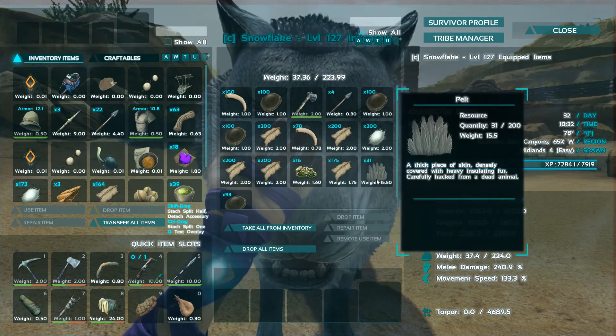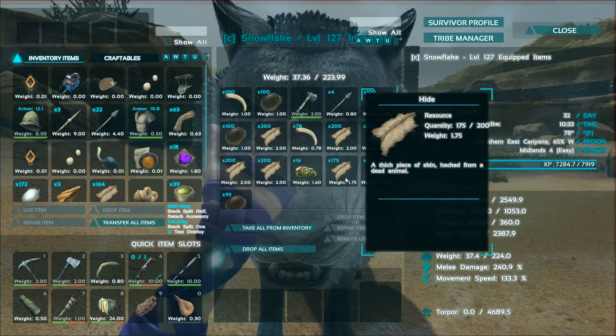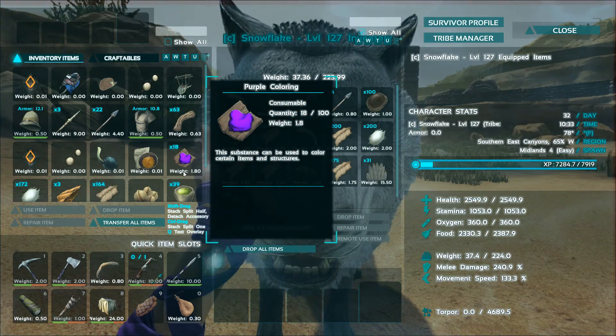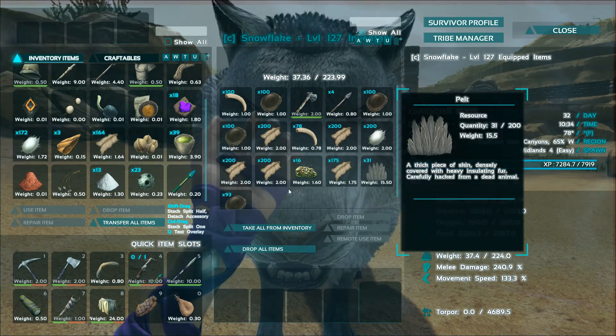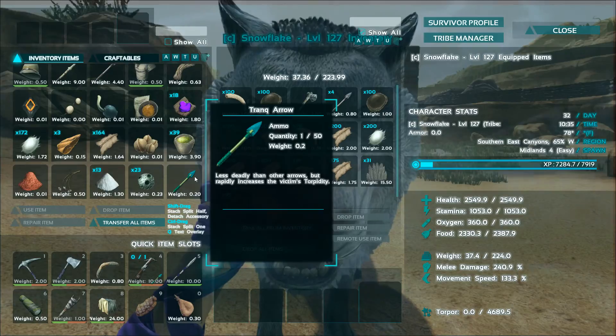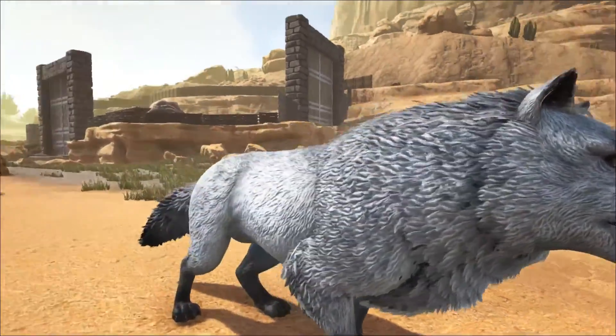On the first day I went and tamed a level 68 wolf. Snowflake is now level 127, she is a super beast and making my survival way easier. I strongly suggest taming a wolf or just a good predator early on so that it's easier to survive out in this desert. Anyway, let's go ahead and see if we can tame some new dinos today.